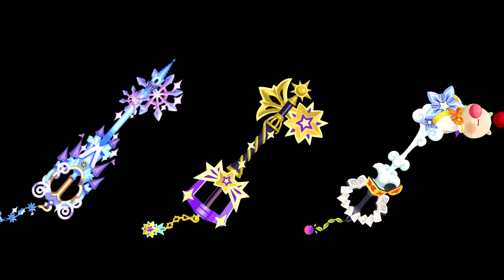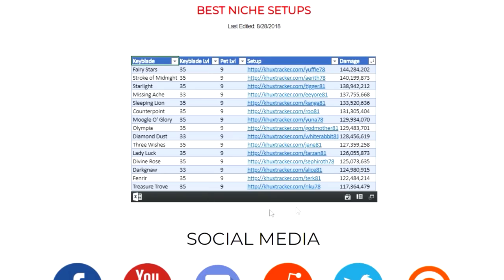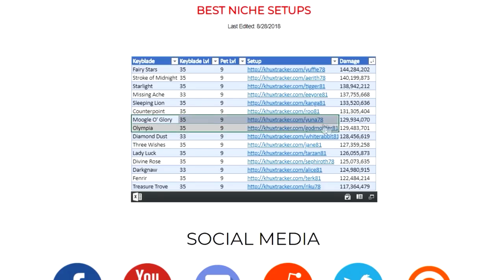The keyblades we're using for this week are going to be the Stroke of Midnight, the Starlight, and the Moogle Glory. If we go ahead and take a look at the meta spreadsheet for the niche setups, we can see right now what are currently the best setups for each keyblade. Right now, Fairy Stars is at the top, followed closely behind by the Stroke of Midnight, and Starlight at rank 3. So right off the bat, we already know that two of the keyblades we're using this week are already some of the best single-target keyblades in the entire game.